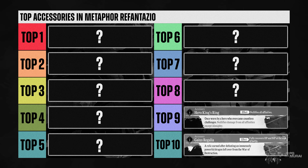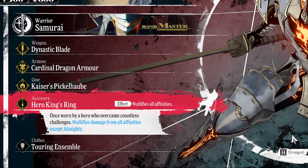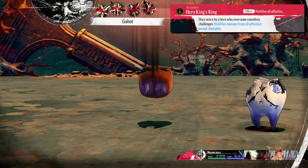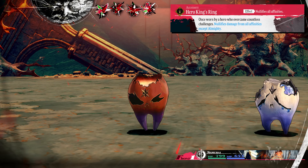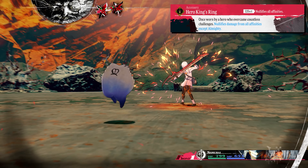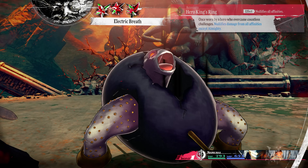The Hero's Ring can be an easy top 1 accessory for many. However, since I am considering when you will have access to a certain accessory, this sits at the top 9 spot. The Hero's Ring turns the user into a living god by nullifying all damage types except almighty damage. The main issue is again that it is a reward for clearing the hardest fight in New Game Plus, so it will take a while to obtain and is mostly suited for players on their third playthrough.